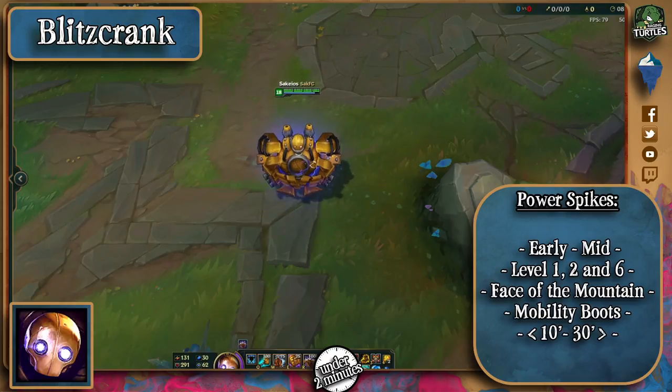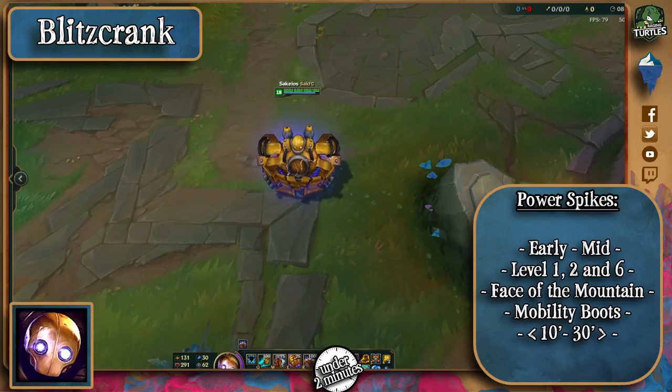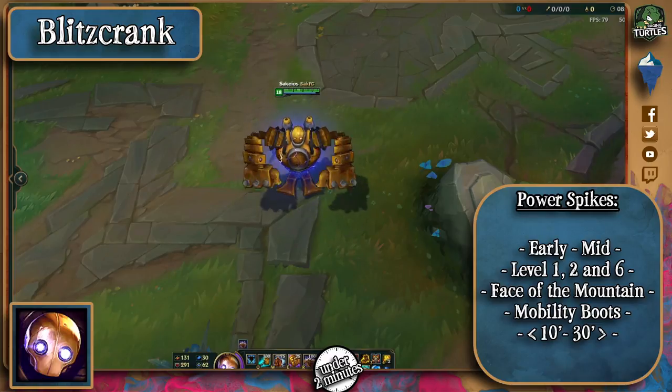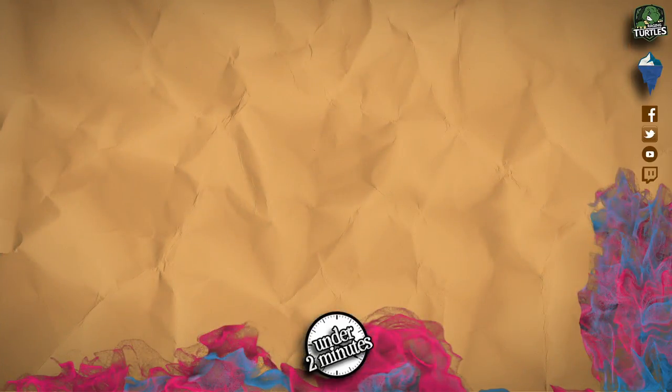Most teams with Blitzcrank invade, so be careful and warn your jungler there's a Blitz on the other side. Dodge the pull — if you can't, fight your way out of it by going for the enemy ADC. If you try to run away, you're probably going down. His combo really relies on hitting a pull first. His ultimate silences you for a bit, so take that time to position yourself better, and don't be baited by his passive shield.